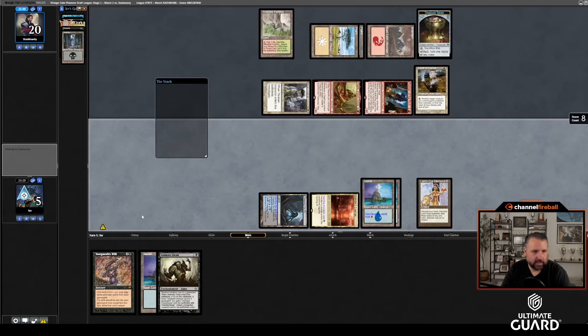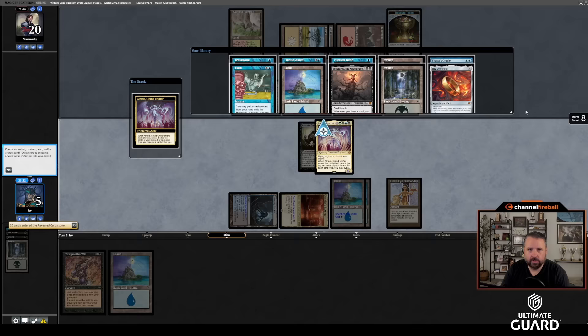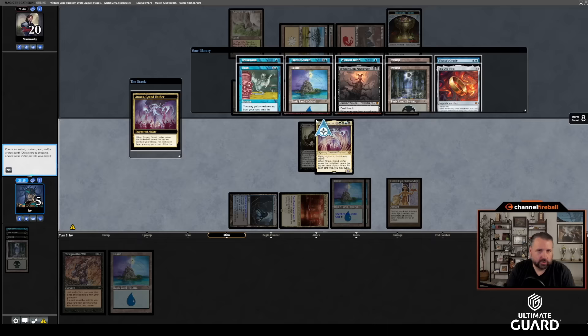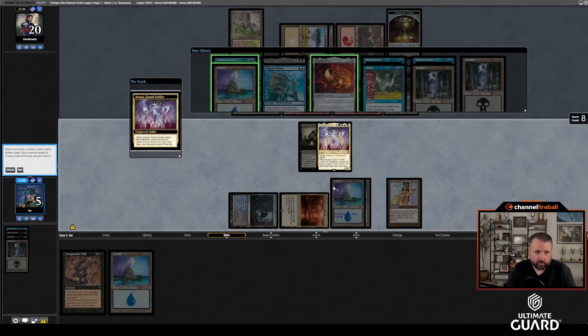I could Mystical Tutor for Corpse Dance and try to set up Chart of Courses, Corpse Dance, Emrakul. Or I'm gonna put Emrakul and Memory Jar back. Turn one Troll, turn two Chart of Courses — if I draw Entomb or Corpse Dance I can set up a Mystical. Otherwise, I guess I cast Doomsday now and I kind of wish I had, because I've drawn all lands. I actually think I probably do Doomsday now. Robber of the Rich would be really annoying.